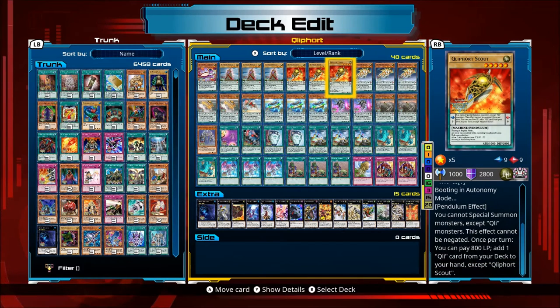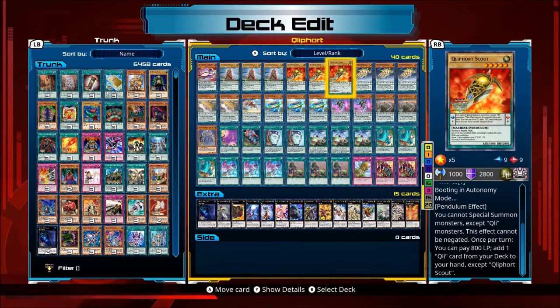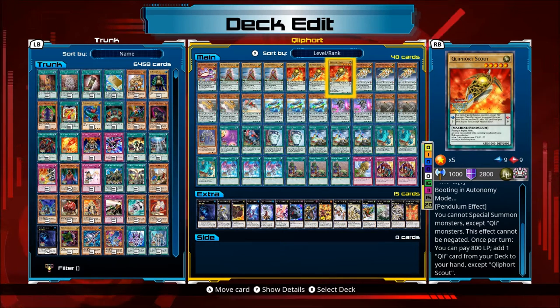Scout has the effect that once per turn you can pay 800 life points to add one Klee card from your deck to hand, except Klee for the Scout itself. It doesn't have to be the monsters either — it can be the Spell or Trap cards that Klee could use. That's basically the main monster; it just searches everything for you.